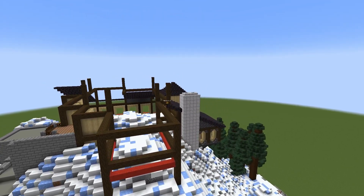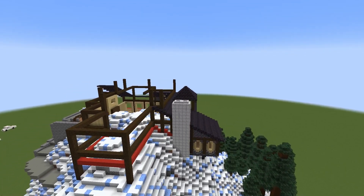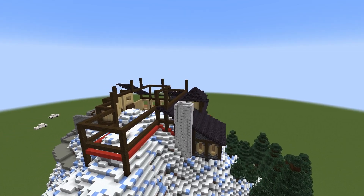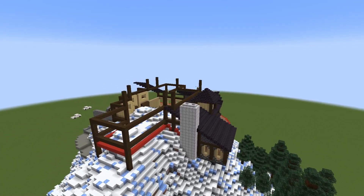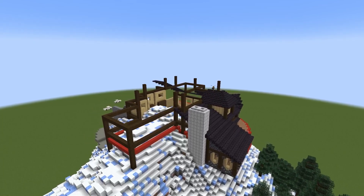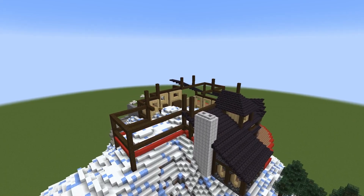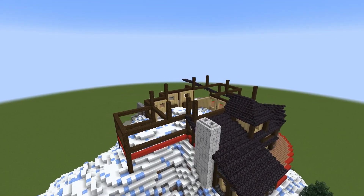If you saw last week's episode, we began work on this awesome mountain retreat, and that is what we are continuing today. In this episode, I will be doing a lot of work on the roof, as you can already see right now, and I've started by changing that pyramid roof to connect to the main part of the house.